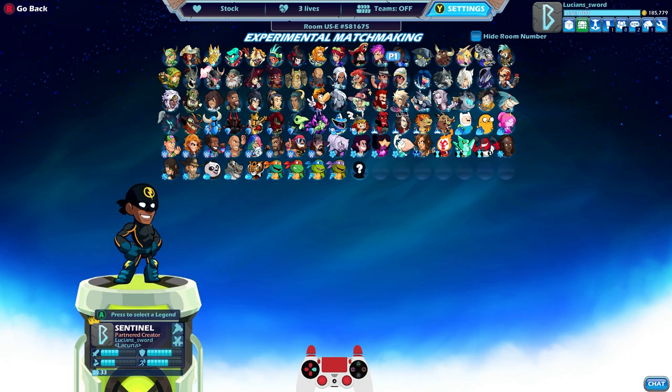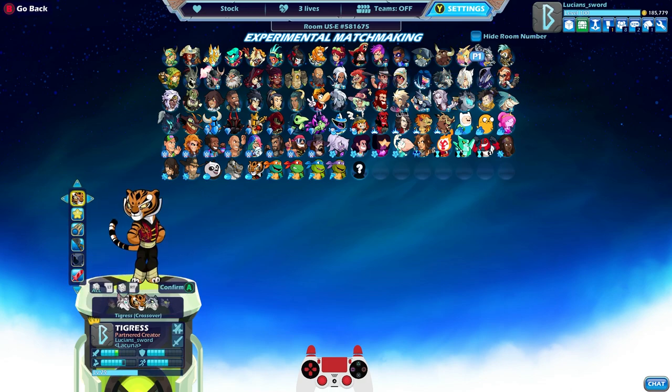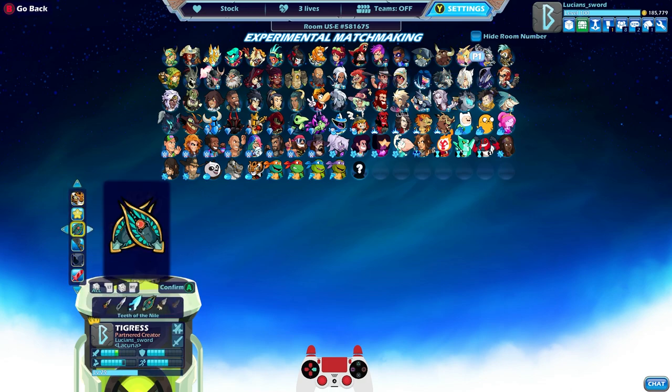Let's try a different sword legend. Let's try Zuri. She's next on the list. Let's go Tigress. And let's give her a Katar set that would go well. I don't think there's any Katars that look like food items, are there? Actually, you do need knives to cut the watermelon.